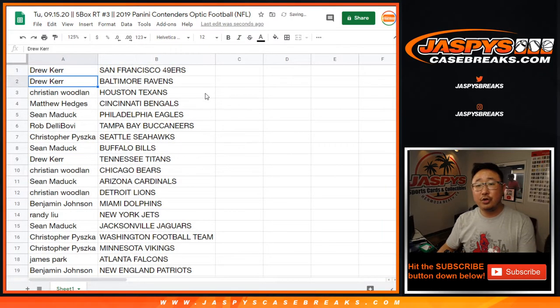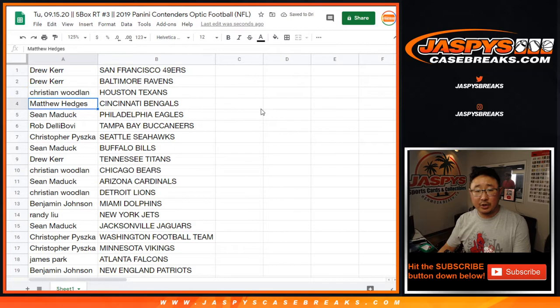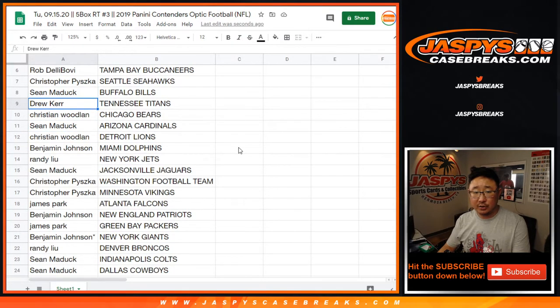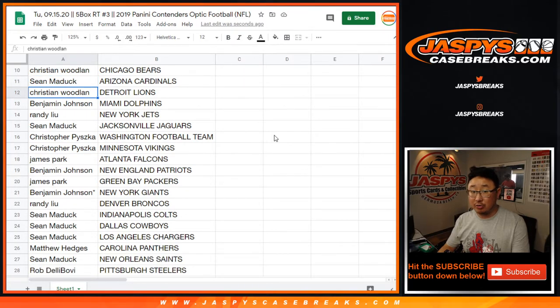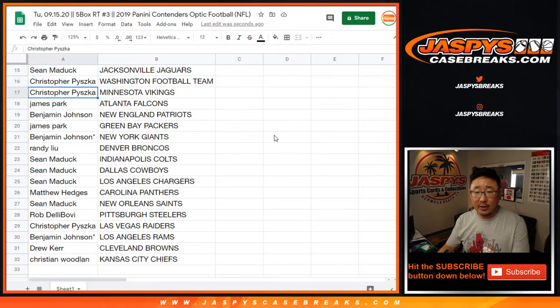Drew with the Niners and the Ravens, Christian with the Texans, Matthew with the Bengals, Sean with the Eagles, Rob with the Buccaneers, Christopher with the Seahawks, Sean with the Bills, Drew with the Titans, Christian with the Bears, Sean with the Cardinals, Christian with the Lions, Ben with the Dolphins, Randy with the Jets, Sean with the Jags, Christopher with the Washington Football Team and the Minnesota Vikings.